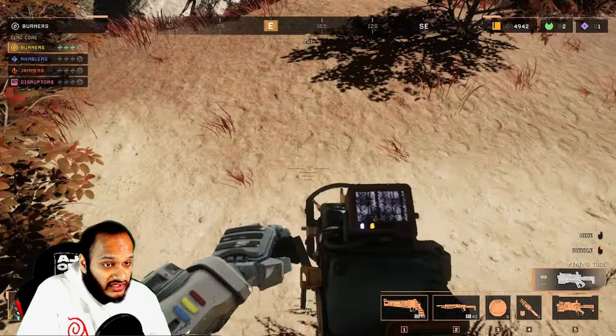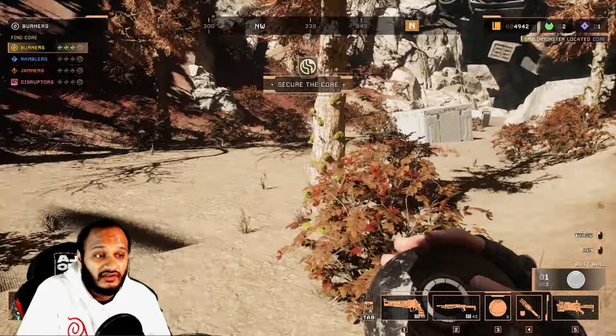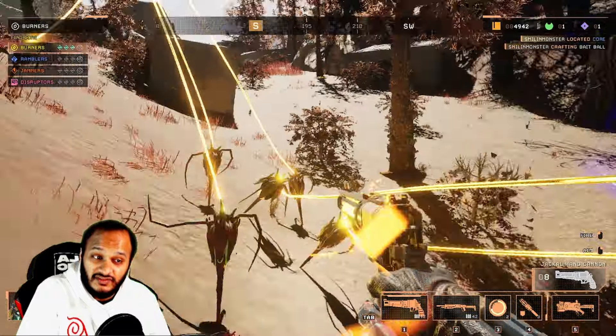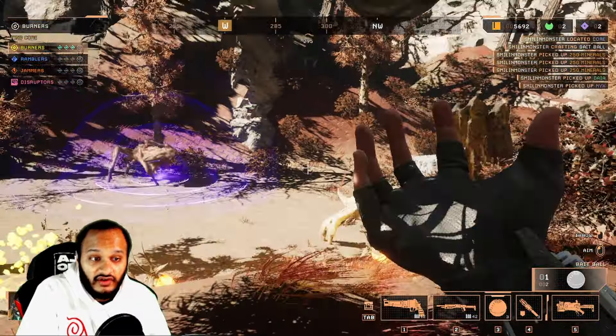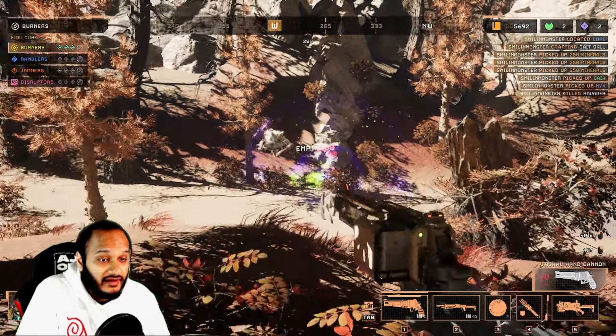As you approach the core's location, several resources will be dropped to the ground and a swarm of monsters, including all the daemons, will be triggered. A message is broadcast to all teams on the server, signaling the discovery of the core and its location, making this the time for PvP action if it hasn't already begun.